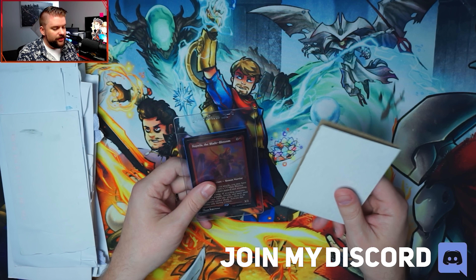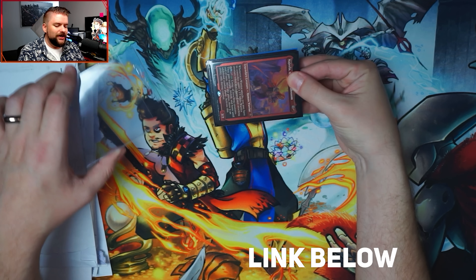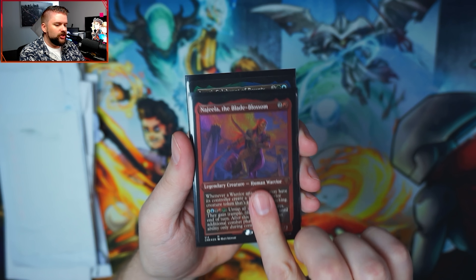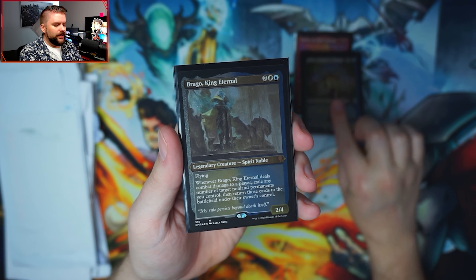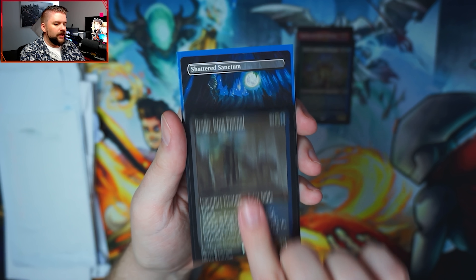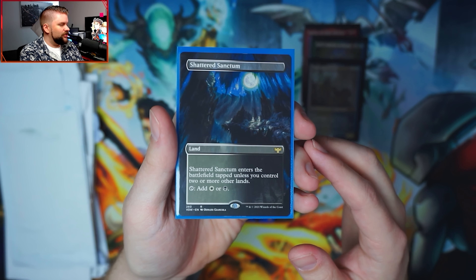I've been ordering a couple of different things here lately - some real estate, a little bit of collectibles. I'm going to open, see what I've got, organize this stuff, and then we will take a look at some prices. There's a nice foil etched Najeela the Blade Blossom, a foil etched Modi Celebrant of Bounty, and we got King Eternal Brago in the foil etched treatment. And a Borderless Shattered Sanctum - this is that Midnight Hunt land.